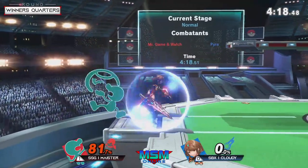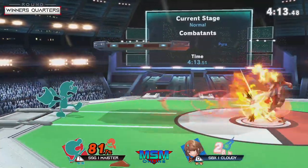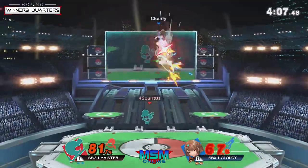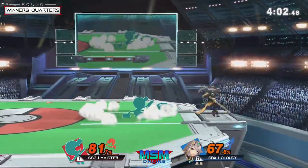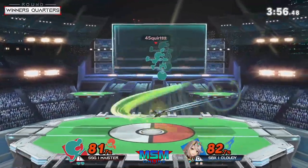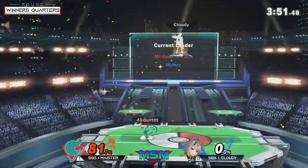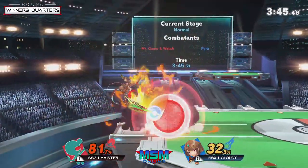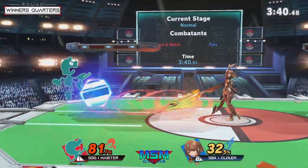He's doing a good job of not overextending his advantage with Mythra right now, but even then it just feels like Meister is a couple of interactions away from evening this up or taking the lead. That's how Meister's shield pressure with Game & Watch works. Oh, there's the bucket! Look at how much Cloudy is taking from that interaction — we're practically even. Cloudy knows this has to be a lame game, a strong footsies but patient neutral kind of deal you have to run against a character like Game & Watch.